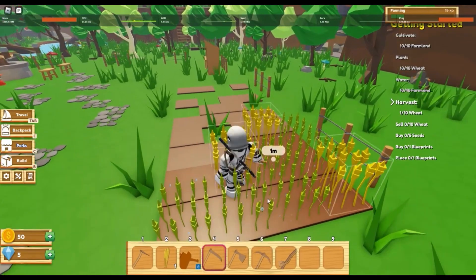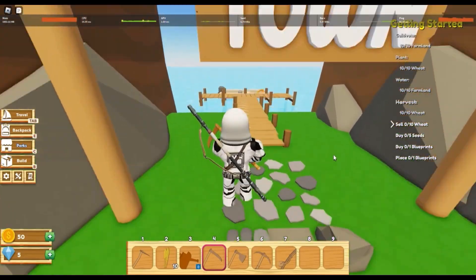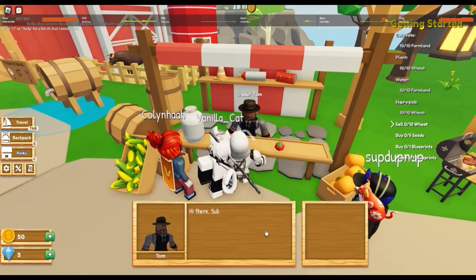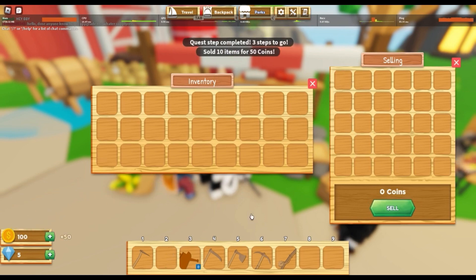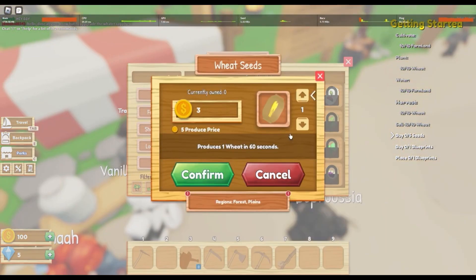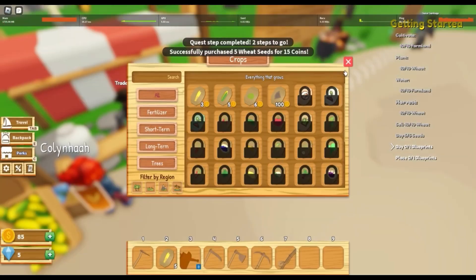One wheat is grown, and the others are grown now — they're all grown. We have to sell the wheat now, so we have to go to town, drag the wheat and sell it. We got 50 coins. Now we have to buy seeds — five seeds.